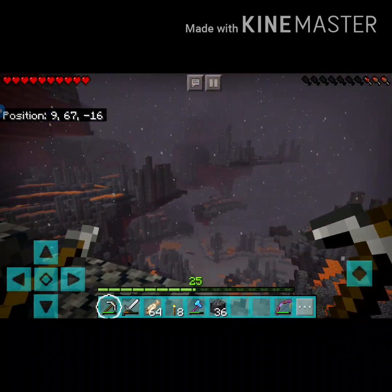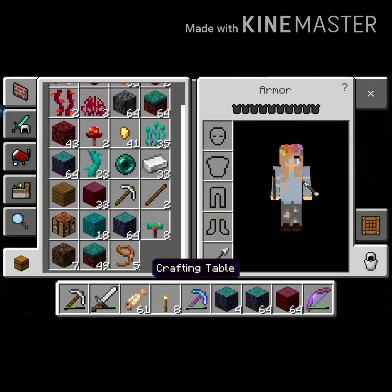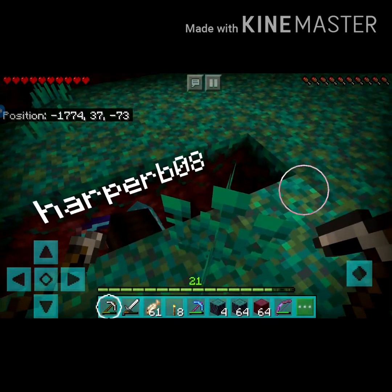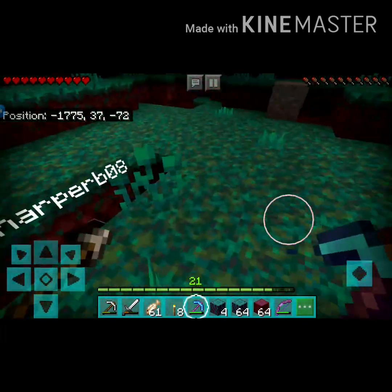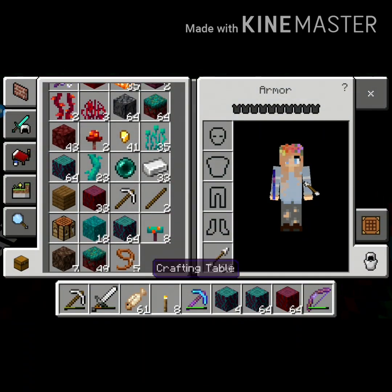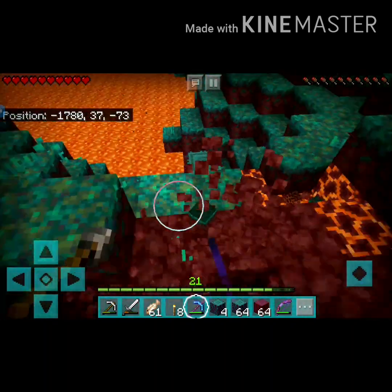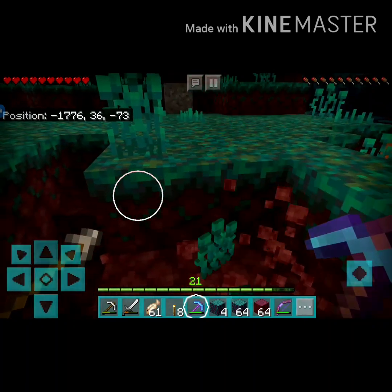Okay guys, so we've gotten a lot of materials and there's endermen everywhere. We found this blue biome and I got silk touch on a pickaxe that Harper made me because we really wanted some of this grass — then later found out I already had a bunch. So I've got like three stacks of grass, and I've been killing heaps and heaps of endermen.